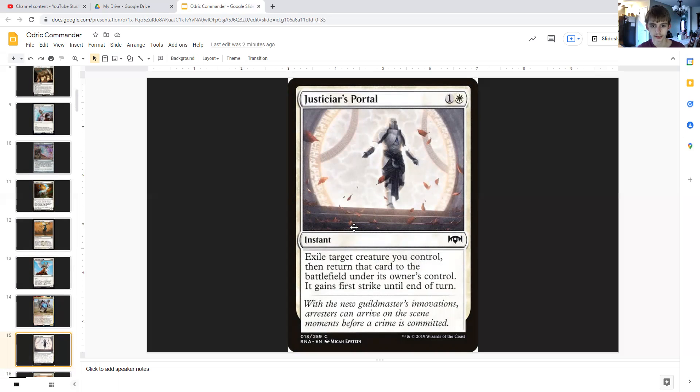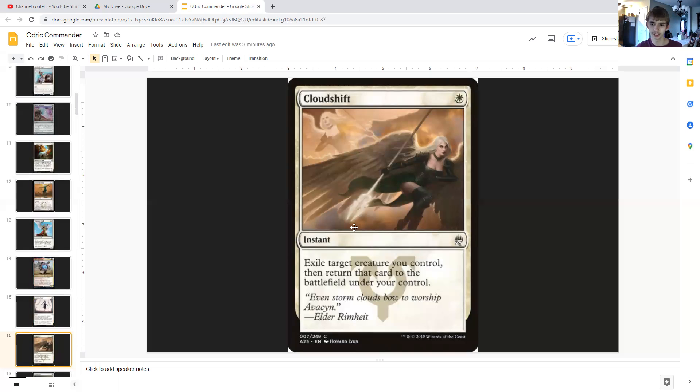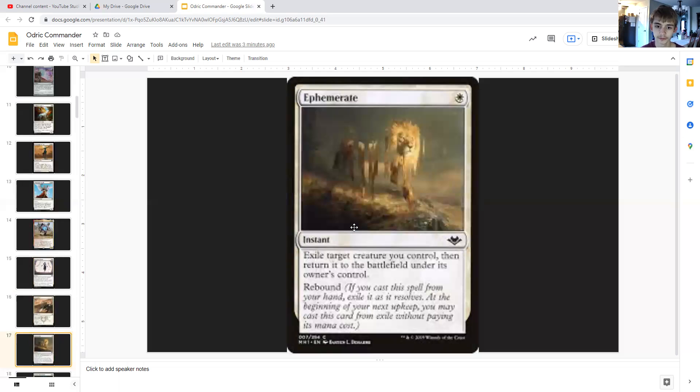Justiciar's Portal is one generic and white, an instant — exile target creature you control, then return it to the battlefield under its owner's control and it gains first strike until end of turn, another keyword Odric can find. Cloud Shift for one white is an instant — exile target creature you control, then return it to the battlefield under your control. Just one white and Odric blinks in and out for more blood tokens. Ephemerate is one white for an instant — exile target creature you control, return it to the battlefield under your control, and it has rebound: at the beginning of your next upkeep you may cast it from exile without paying its mana cost.